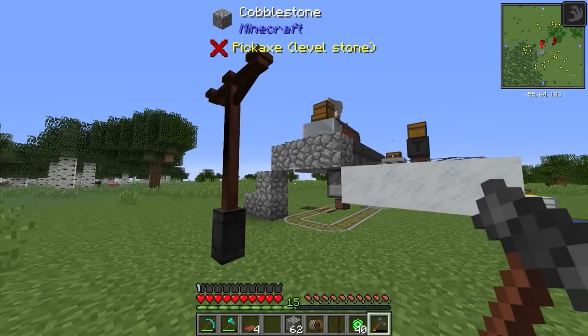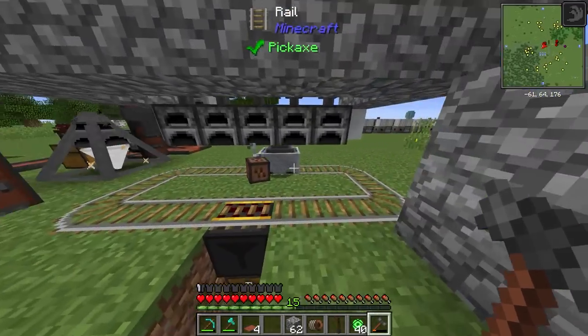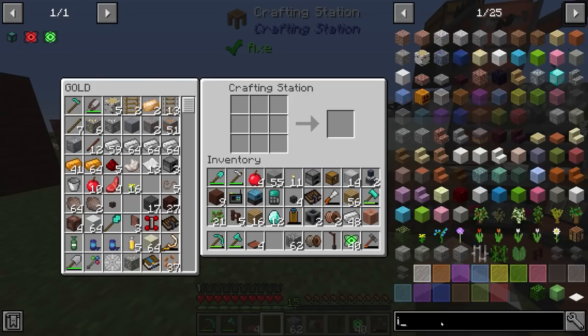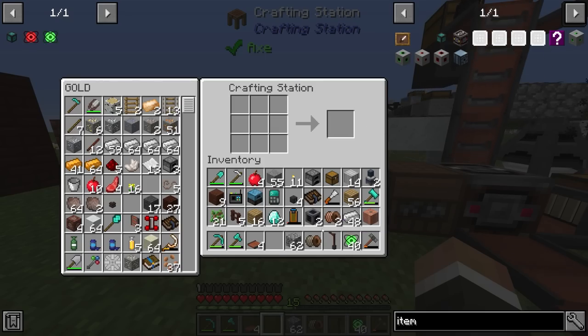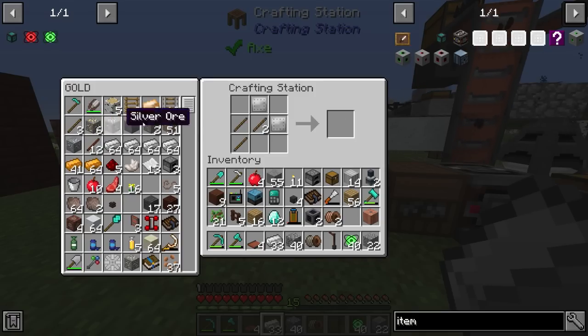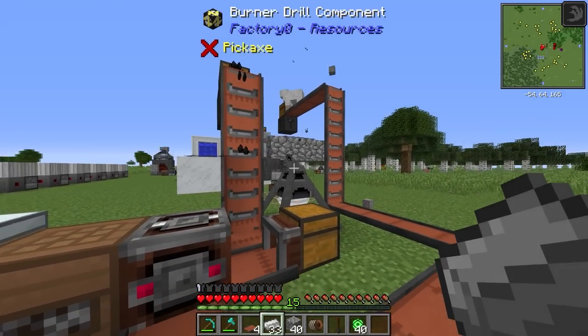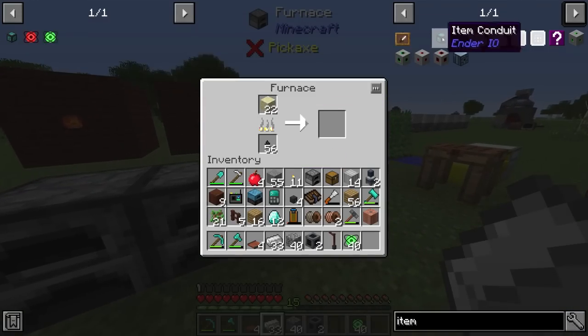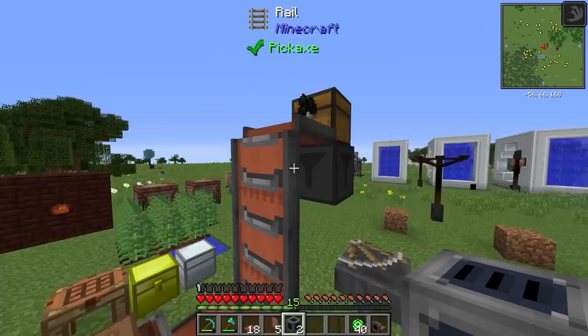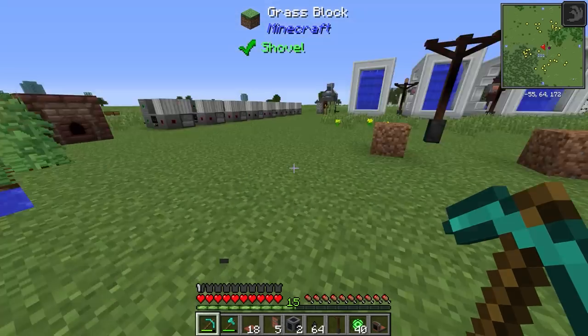Now I'll tear down the minecart cart contraption almost entirely and repurpose it. We don't need the cart for collecting from furnaces anymore - we'll use item conduits to extract and insert to everything. Item conduits require glass, so if we sacrifice the engineer's hammer we have, we can get gravel, make a second engineer's hammer, turn the gravel into sand, and smelt that into glass to craft item conduits using steel from our blast furnaces.